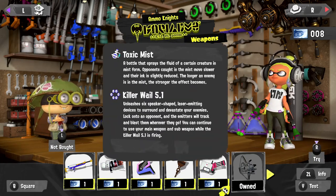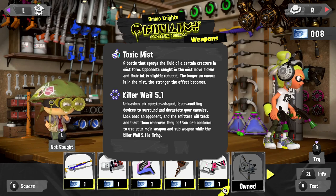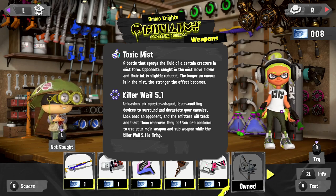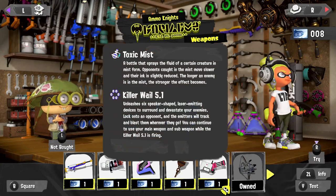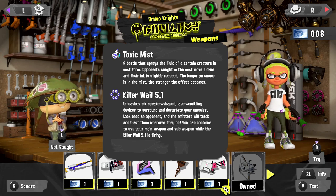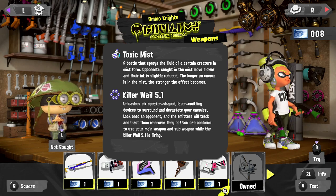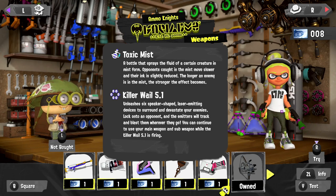If I take a look at the info for it, it has Toxic Mist, which we haven't really checked out so far in this game — a bottle that sprays the fluid of a certain creature in mist form. Opponents caught in this mist move slower and their ink is slightly reduced. The longer an enemy is in the mist, the stronger the effect becomes. And then we also have our special, the Killer Whale 5.1. Unleash six speaker-shaped laser-emitting devices to surround and devastate your enemies. Lock onto an opponent and the emitters will track and blast them wherever they go. You can continue to use your main weapon and sub weapon while the Killer Whale 5.1 is firing. Very nice.